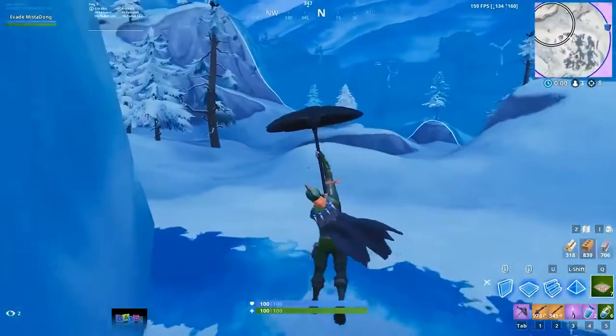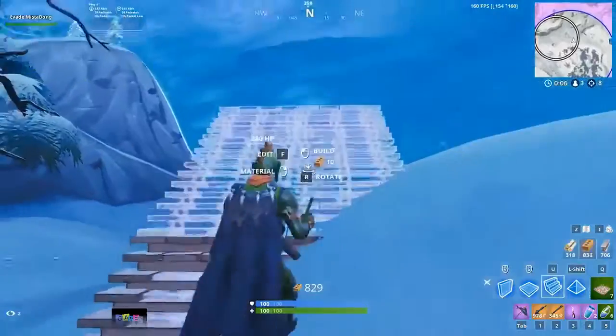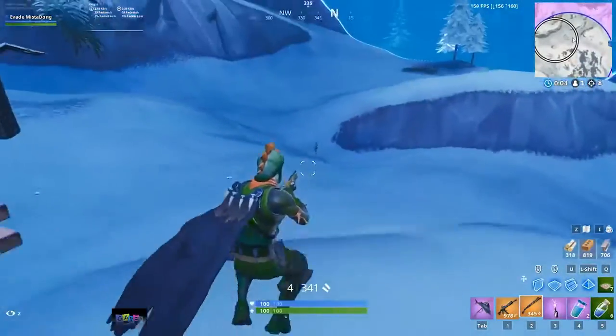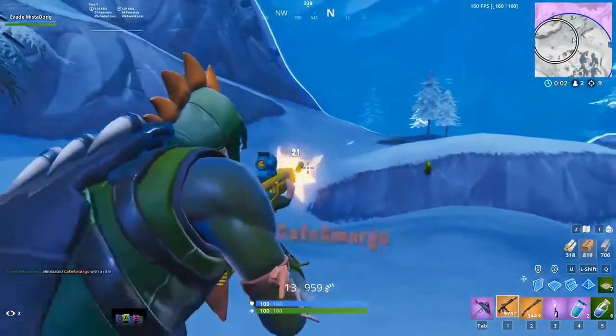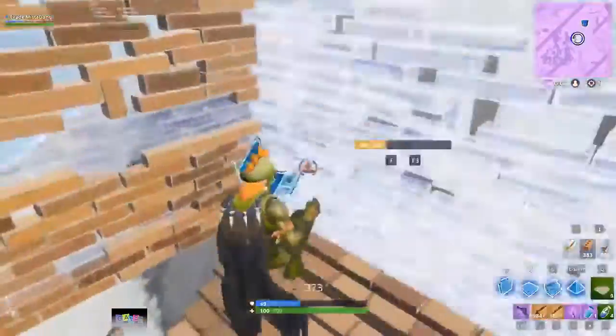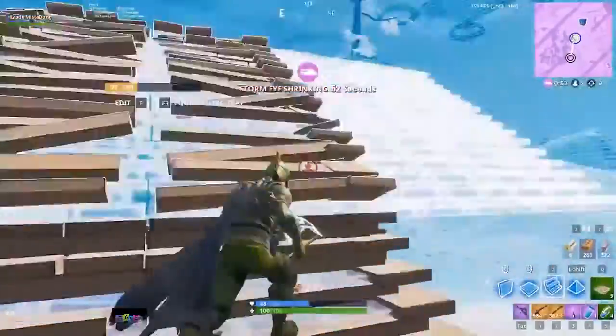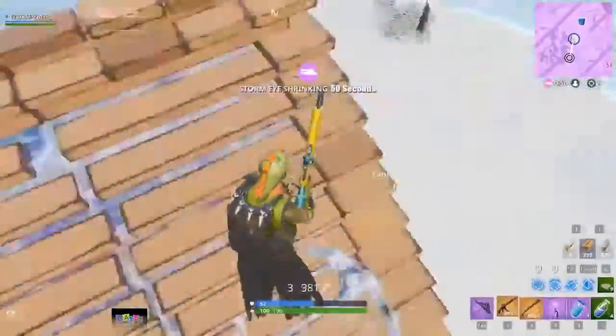Some weapons, like the drum gun, don't really benefit much from ADSing at close range. At that point, you're trading far too much movement for just a bit of accuracy. With the shotgun, you can throw in a quick ADS before you shoot just to increase accuracy a bit. You won't limit your movement too much as long as you don't stay zoomed in, but you'll boost your damage by a decent amount with each shot.